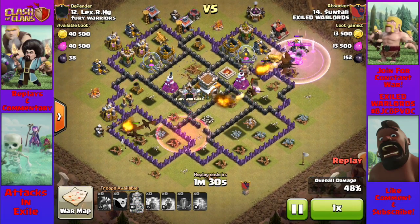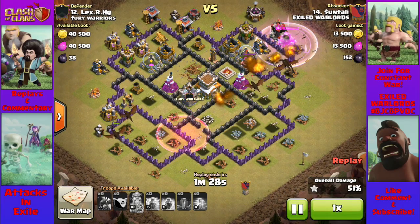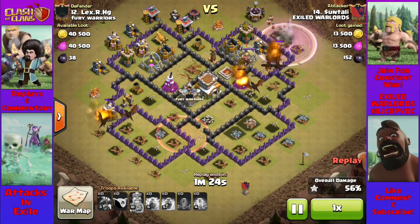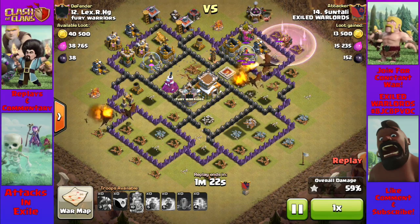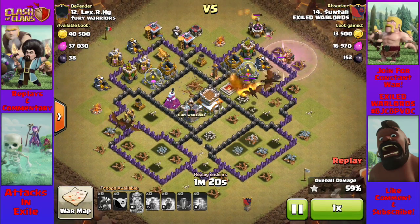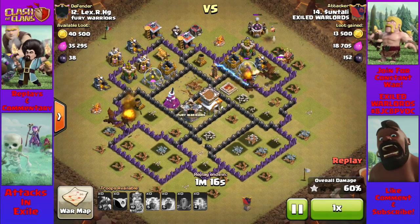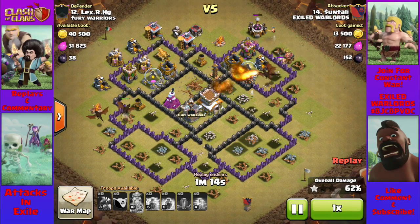Centali is going to destroy this base, and she's not even funneling her dragons at all. She comes in from behind the Air Sweeper after Zap Quaking the Air Defense on the opposite side of the base. As soon as the dragons begin to lay cover, she releases Clan Castle Balloons to help take out the Air Defense. After that point, it's really all just about spell placement. I also like to use my Barbarian King to try and distract the air-focusing point defenses, such as Wizard Towers or Archer Towers, if possible.